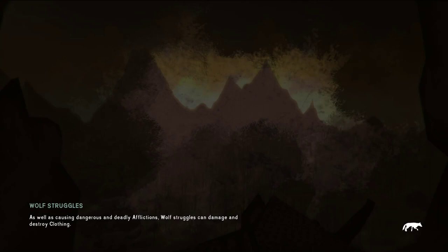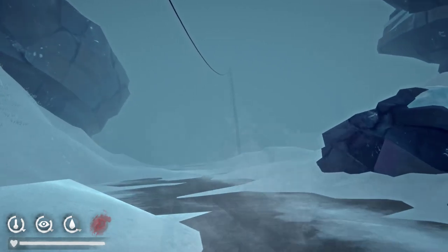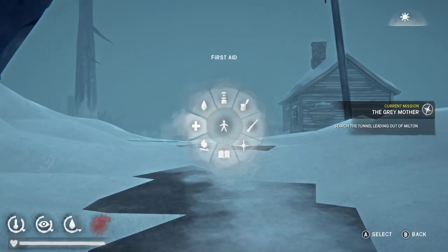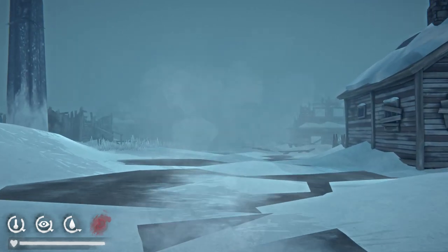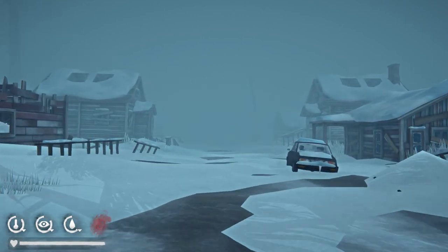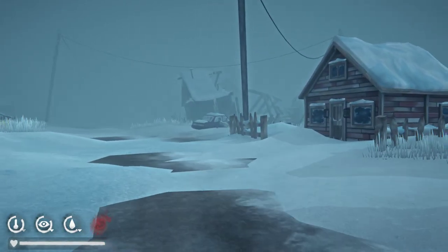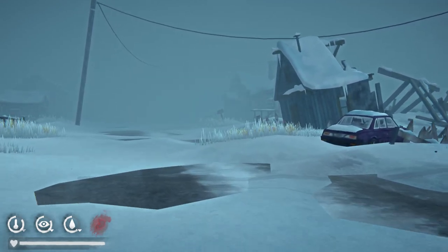Wolf struggles — dangerous, deadly affliction, wolf struggles and damage. Okay, so I can auto walk and I can stop with the left bumper, but when I pull back it doesn't stop the walking forward. When I click the radio menu it pauses. Yeah, when I pull back it doesn't stop — I can go straight left and right and it still auto walks forward, which is good, but I was hoping pulling back would stop it. It's not doing what I want it to do.